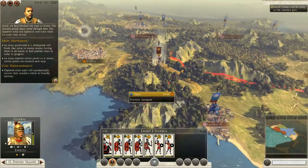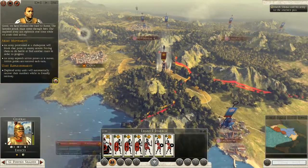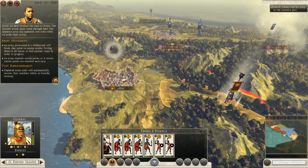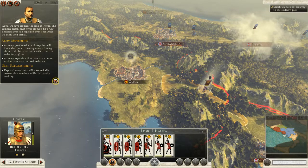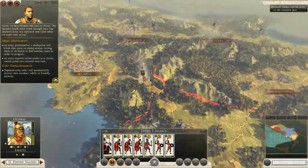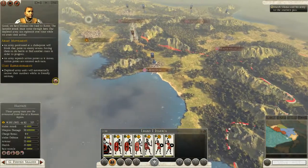Our depleted army can replenish over time while we await their arrival. We have seven units here out of a possible twenty. Depleted army units will automatically recover their numbers in friendly territory — as long as I keep them in friendly territory they will recover. An army expends action points as it moves; action points are restored each turn, so it is turn-based on this map.